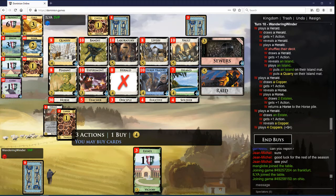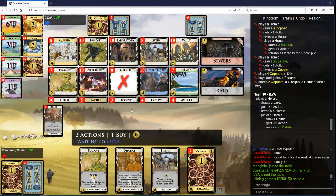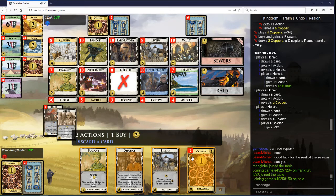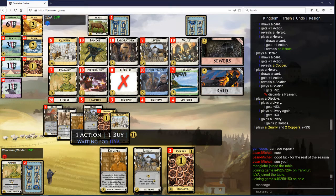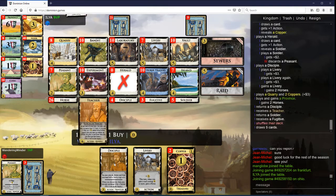Well, this could be a Horse Traders now, so we can move our Peasant up. Just having a Peasant is better though. This is going to be Discipling a Livery and buying another Livery. Keeping the Disciple here. You shouldn't have played the Quarry. You're just taking a province? I think you can build better than that here.